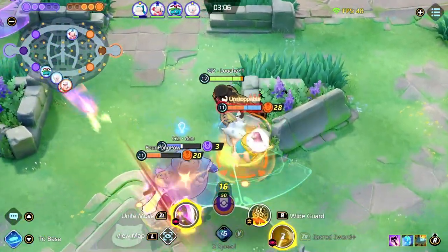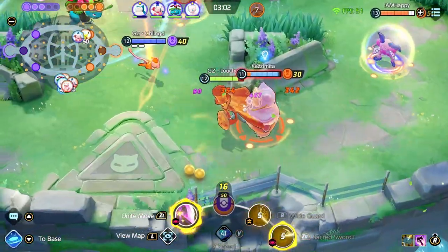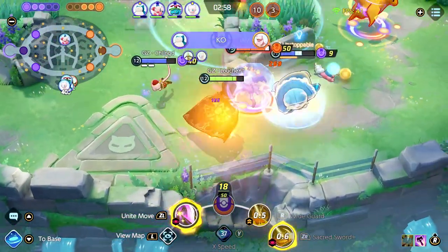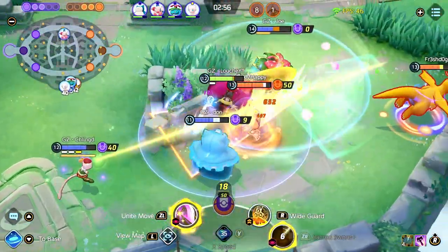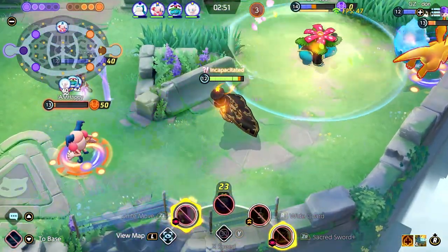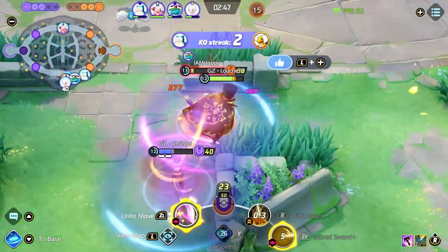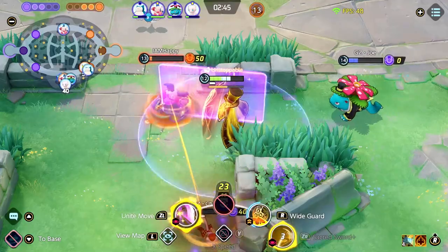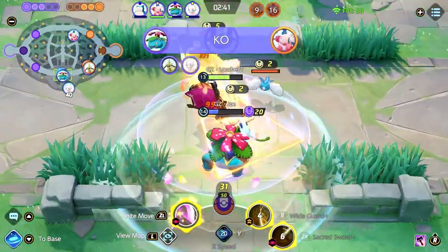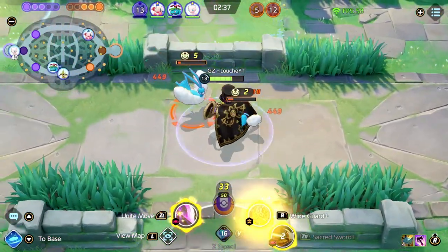Mew is a lane attacker with incredible secure — getting Solar Beam or Electro Ball at level one is really valuable. Mew also scales really well into the late game, doing a lot of poke damage from far. Mew's weakness is it can't rip objectives that well and its basic attacks aren't very strong when its enhanced basic attack isn't up. Mime's ability to lower enemies' Special Defense and keep them stunned really helps Mew get off that poke damage — you can already see how these two Pokemon enable each other so well.